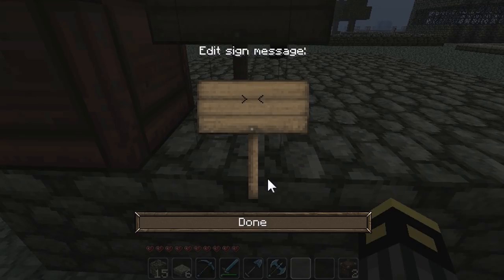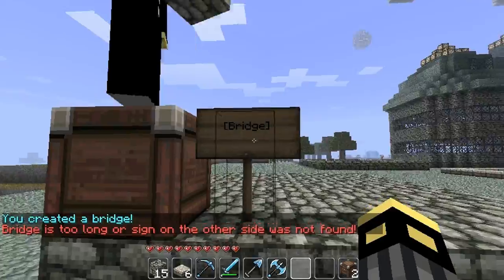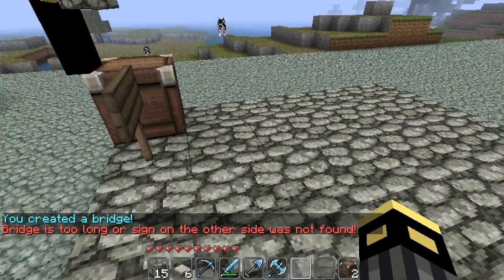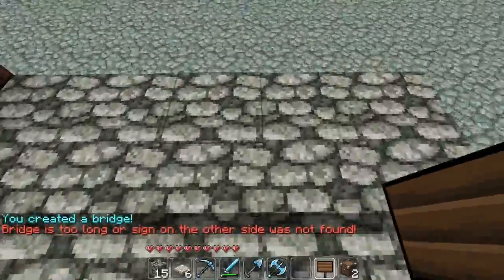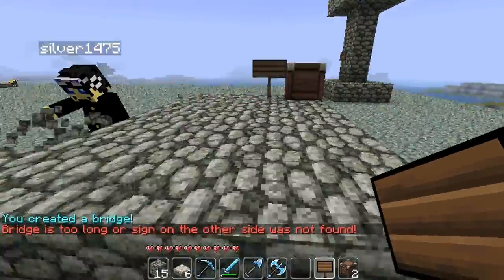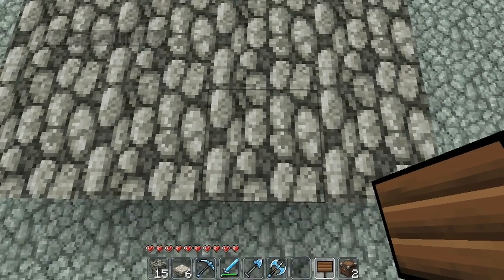Now it should work. It says the bridge is too long and a sign on the other side was not found. So now you gotta make the opposing side — a sign on the other side of it.